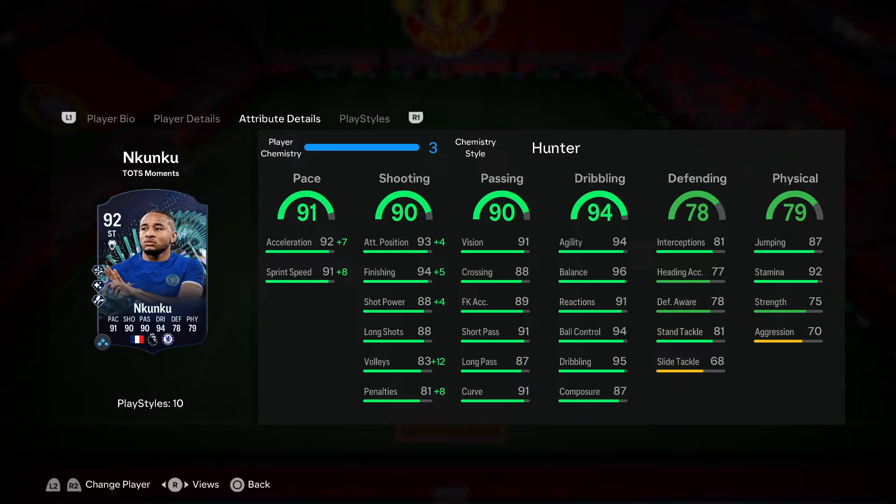Hopefully we get good gameplay today so I can get the full experience of his dribbling. The recommended chemistry style is Hunter, to max out his pace and shooting. With his pace only at 91 for a striker, Hunter is very beneficial — you'll max out acceleration and sprint speed, basically pushing his pace up to 99. You also get nice upgrades to attacking positioning, finishing, and shot power, with the +4 to attacking positioning making his attacking AI feel really good.